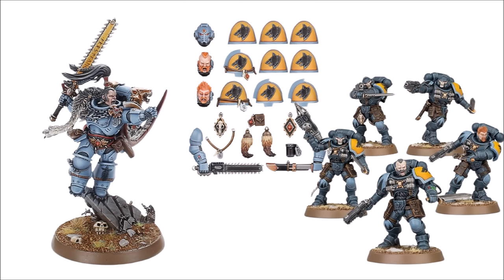For slightly more recent Primaris releases, here we have Ragnar Blackmane on the left — really quite a nice modern sculpt. They have a Space Wolf upgrade pack for Intercessors and Gravis-armoured units, and you can use that to make the Hounds of Morkai out of a Reiver kit, a Space Wolf anti-psyker unit.